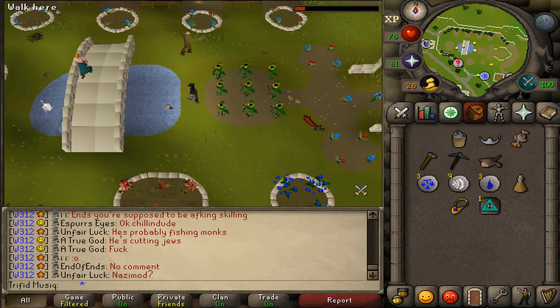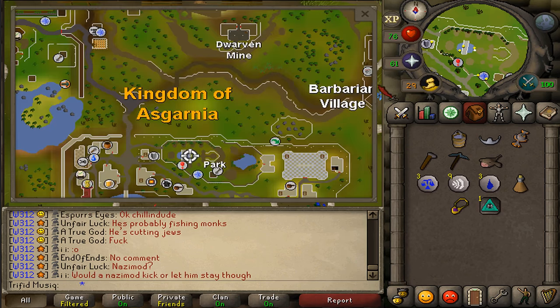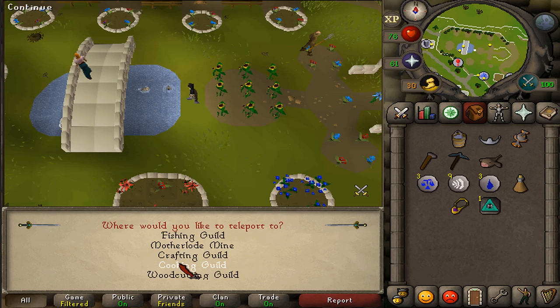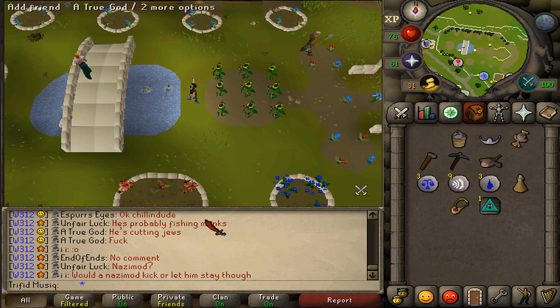Next, run or teleport to Motherlode Mine. If you don't know where it is, go east to the most eastern building and climb down the stairs. If you have a Skill Necklace, just use the second option, Motherlode Mine.